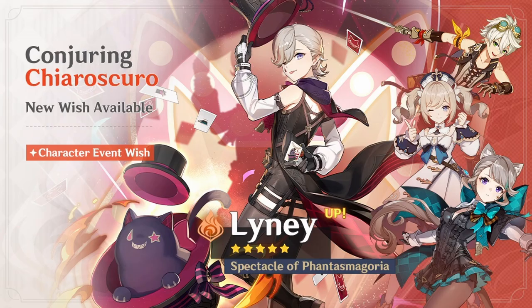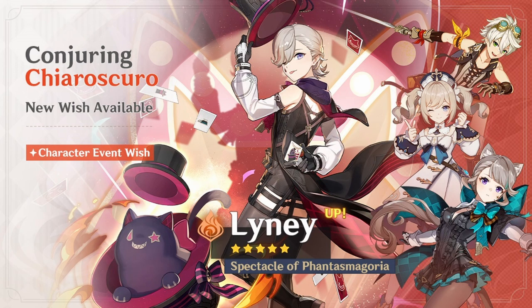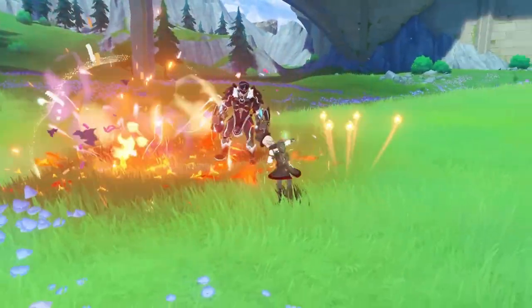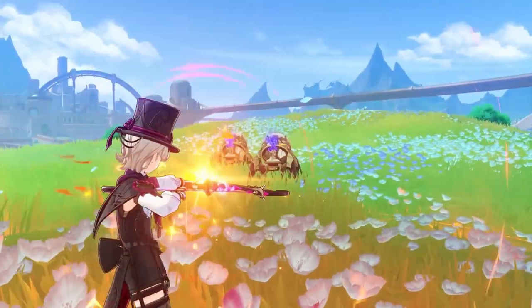Up next we have four stars. Before you click away, remember that Bennett and Lynette come free in this patch. Getting Bennett is really good — don't need to go any further, but it's up to you. Barbara is also already a free-to-play character obtainable around AR-20 or AR-25. These days she's getting used in vaporize teams and Nilou bloom teams. If you're creative, you can freeze enemies and create other reactions. If you don't have Kokomi, she can be an okay character to have — you can even DPS on her if you want.